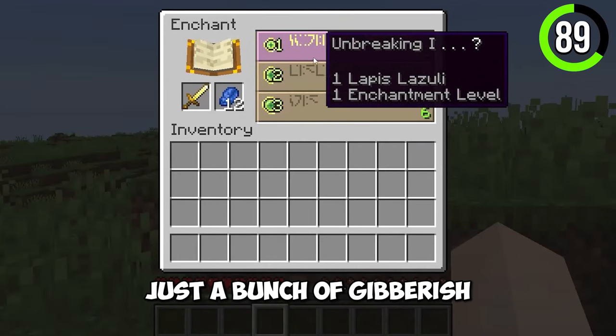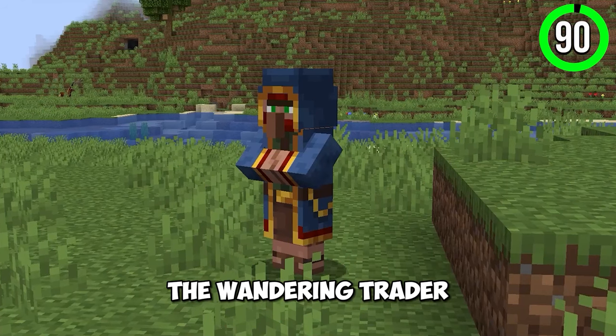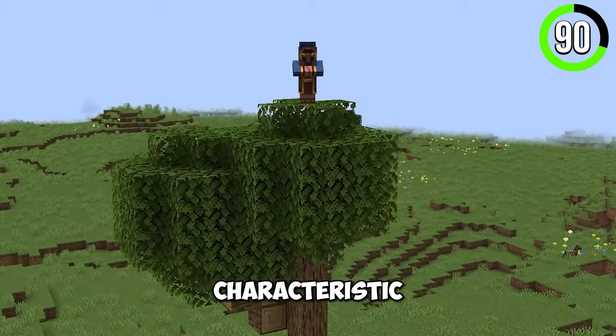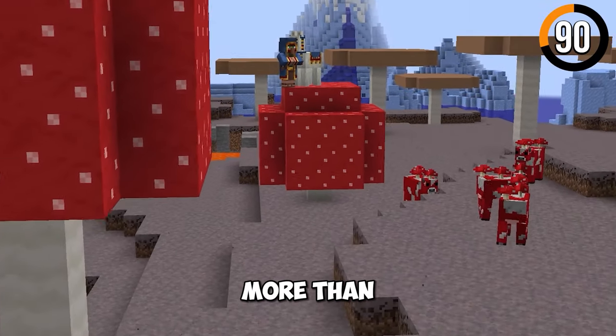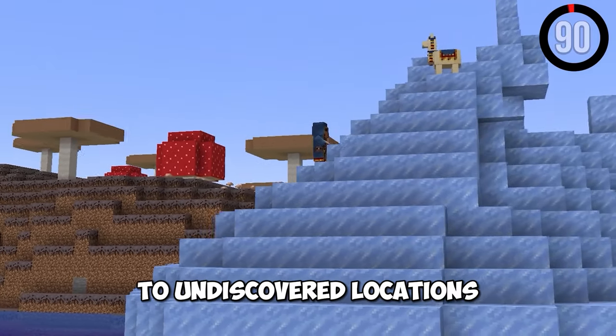The enchantment language is not just a bunch of gibberish — it's actually a cosmic language that you can translate. The wandering trader, a roaming merchant who sells random items, has an odd characteristic: his leads will never break. No matter how far you travel, this has sparked theories that he's more than just a salesman, perhaps a guide leading players to undiscovered locations.